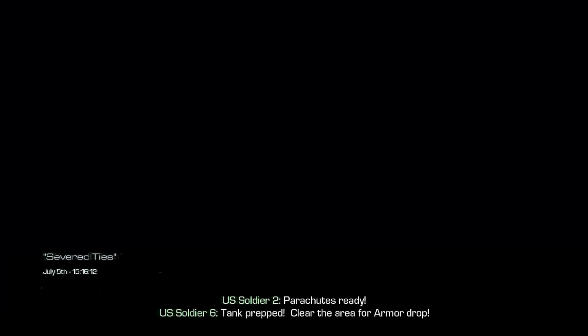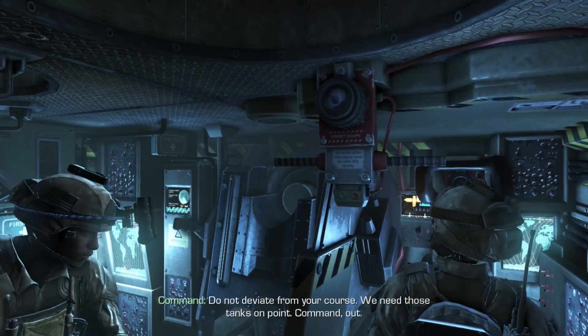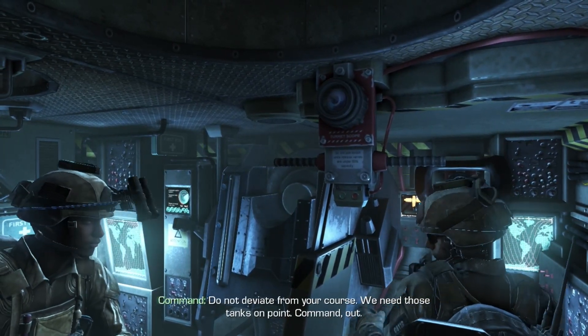Parachutes ready! Tank breath! Clear the area for armored drop! All tank crews prepare for drop. ETA two minutes. Command, we're entering heavy anti-air traffic. Have a click from the drop zone. Do not deviate from your course. We need those tanks on point. Command out.